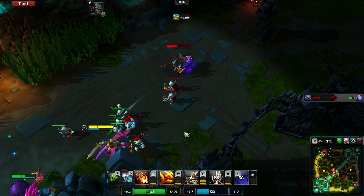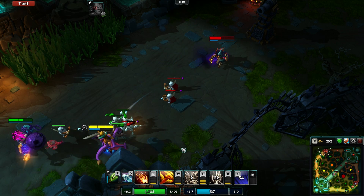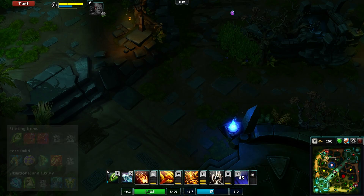For your pet I would recommend Tortoise as the only real choice. He has defence and healing and these are the two things you need the most. For items, start with a healing rod and health potions. The healing rod provides fantastic sustain in the lane and along with Tortoise you can set up some fantastic baits on opponents.